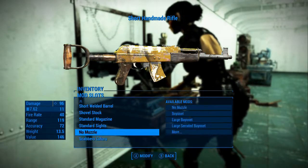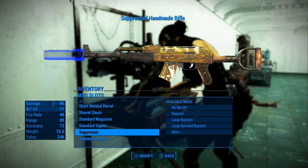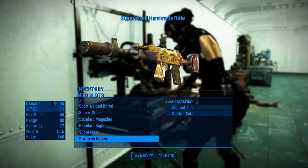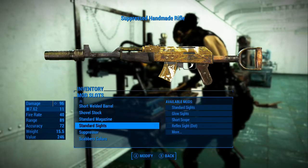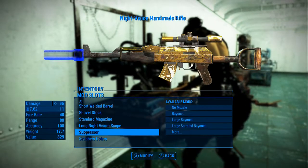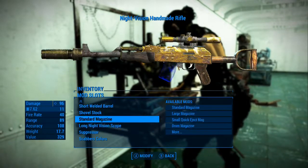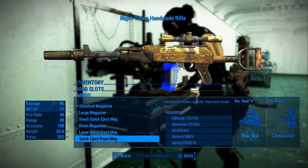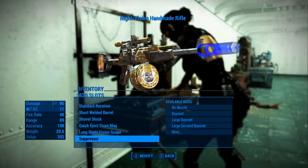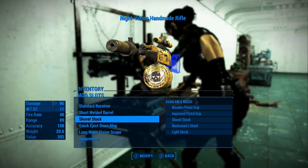It appears that all the mods you add to it also try to take the Scabber colors. See how that kind of has the Scabber colors on it? The silencer, the suppressor — and if we do a scope, that also takes the Scabber colors. The drum magazine too — and look at that, it gets a nice little skull right there. So if you're looking for that, that's one way to get it.